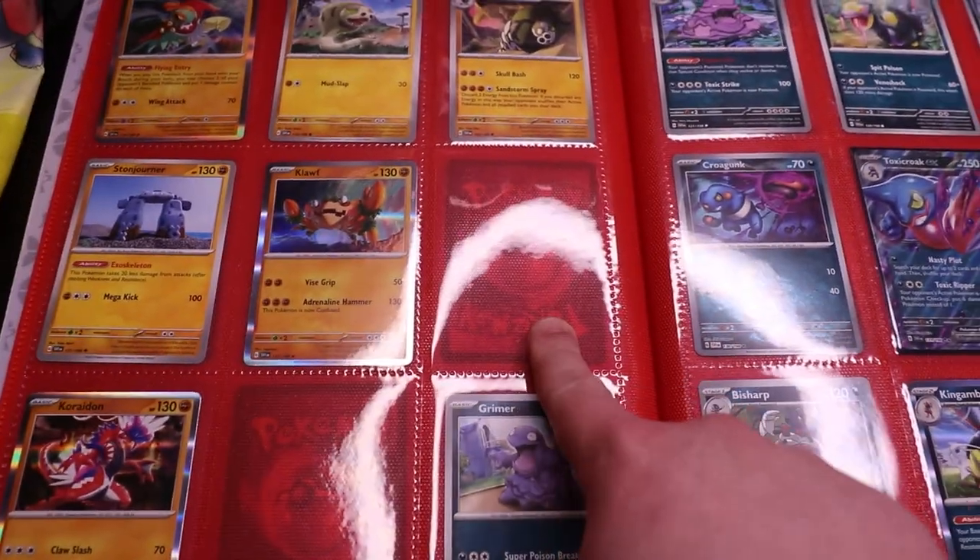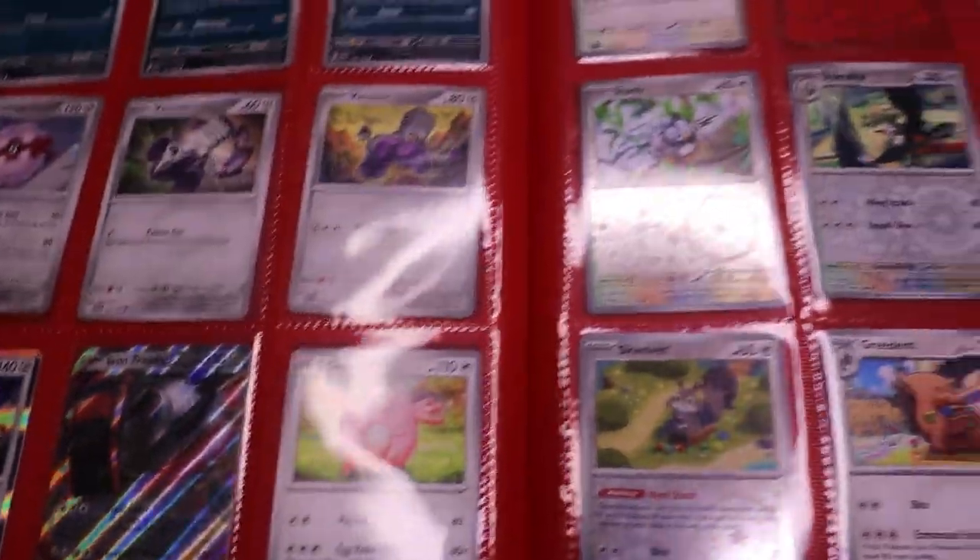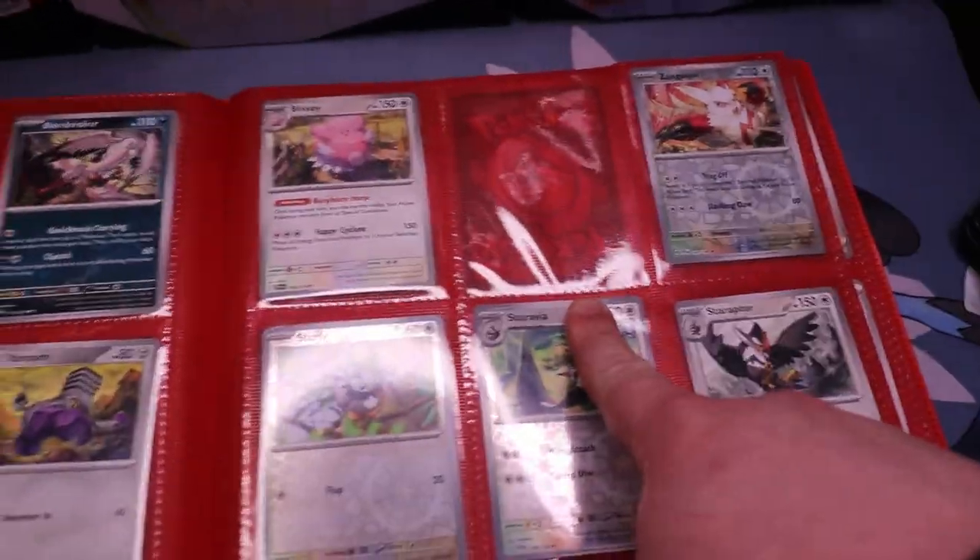A couple of these cards should be pulls we get today regardless — they're just kind of regular common cards I need to complete the set. This one is going to be Great Tusk EX and then this one is Caridon EX. We do get a lot of EXs in booster boxes so I wouldn't be surprised if we can get those. This one up here is a Zangoose card — that one should be relatively not too bad to get.